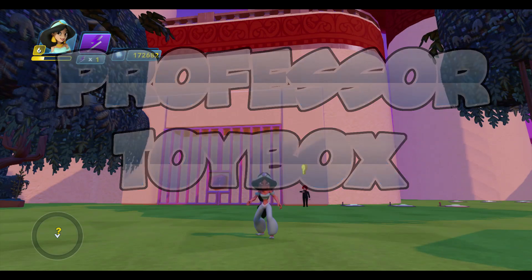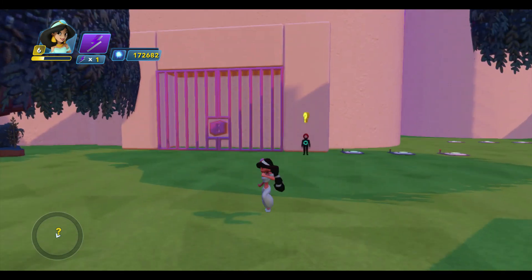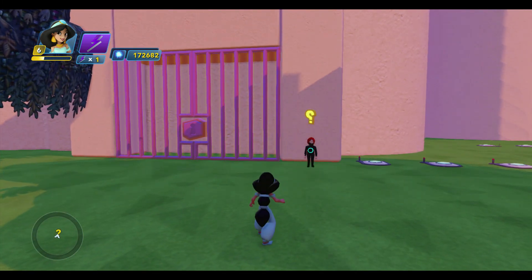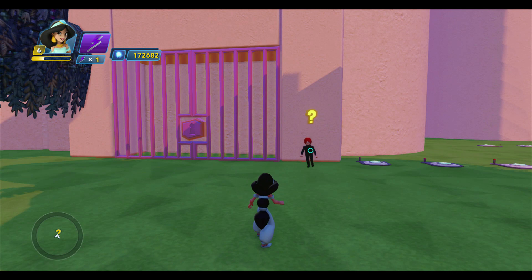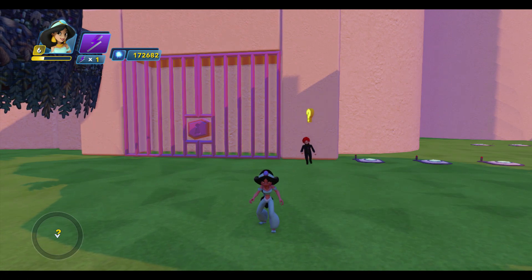Professor Toybox here along with Jasmine, and we're back in my Agrabah Toybox. Last time I showed you how to create an economy system using the money manager, the inventory manager, and the storefront, and I'm using that in order to bribe the guard here to get the key to the palace dungeon. If you missed that video, you should probably go back and watch that one before viewing this one, because I'm going to build on what we did last time.